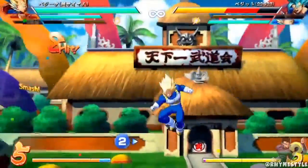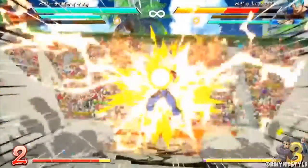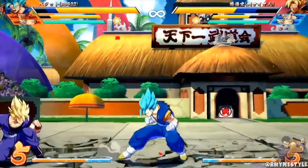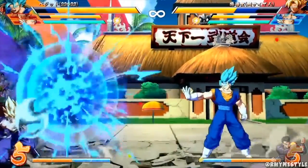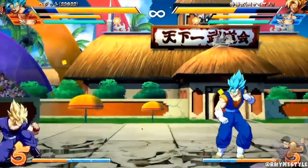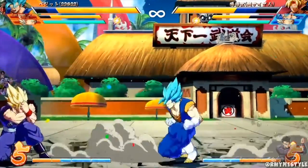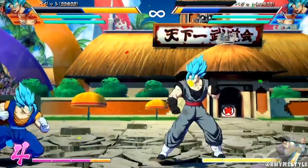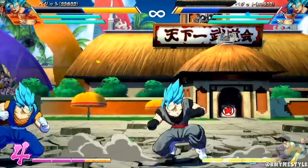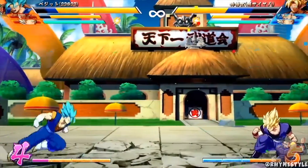It also looks like a lot of his moves have very interesting potential that most moves don't have — some of his moves hit multiple times, some have greater reach than others, and you can control how much space they take up. Take this move, for example, where Vegito Blue can control where that sphere of energy pops up — he can go long or he can go short. This is just one of the examples of Vegito Blue having more control over his combo routes.